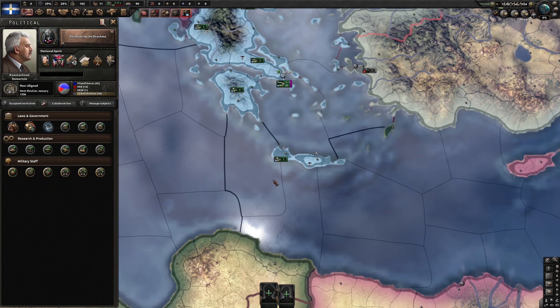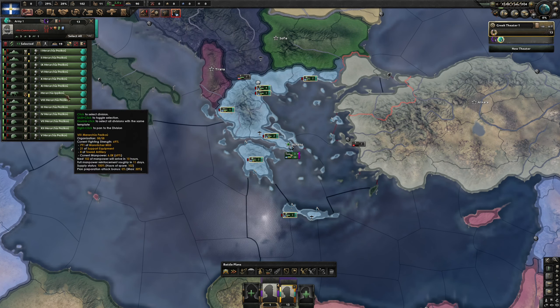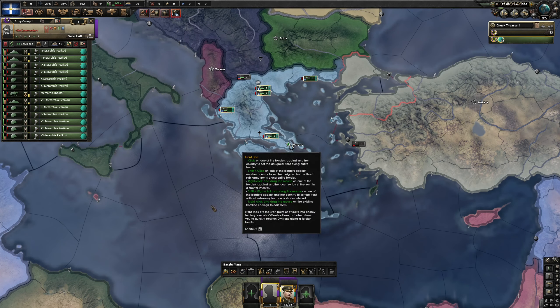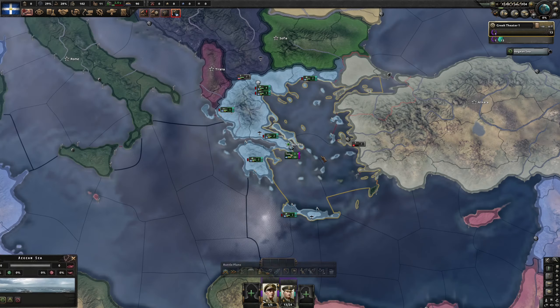Let's take all the unassigned divisions and put them under a leader. We have Marcos Dracos — promotion cost minus 25%, some infantry experience, reconnaissance and movement, attack and defense. Or there's an inflexible strategist, cautious, with minus 50% to get wounded in combat and promotion cost minus 50%. I think I like Marcos better with the infantry experience. As a field marshal we'll have this guy to give us some bonuses.